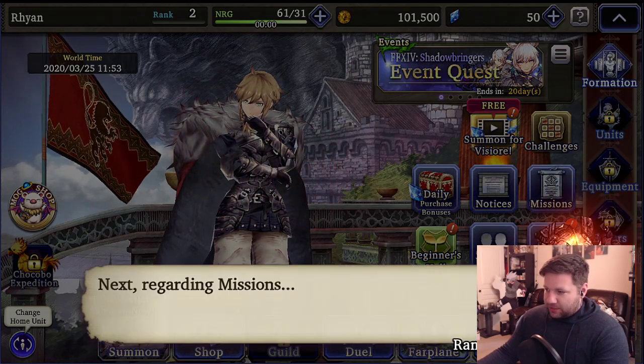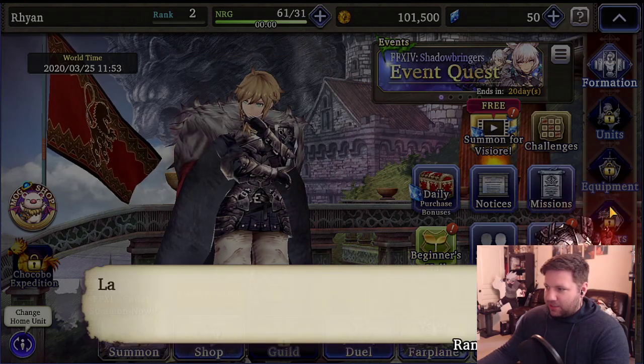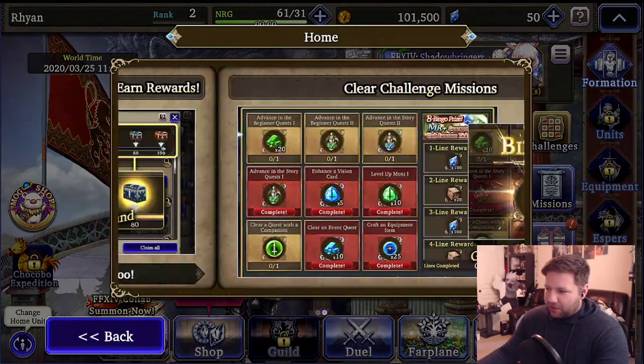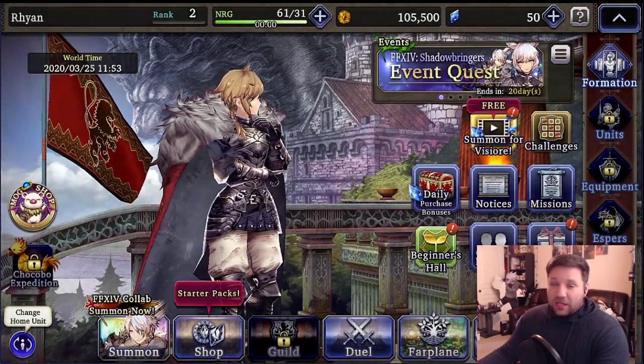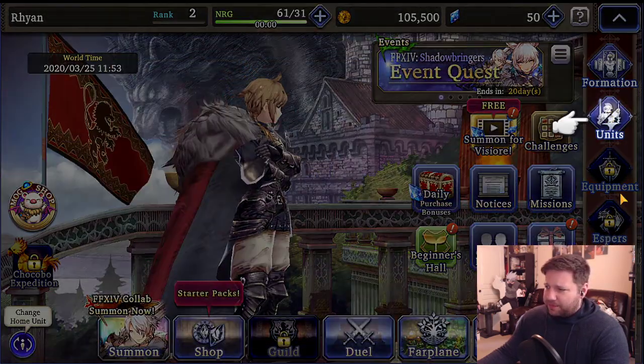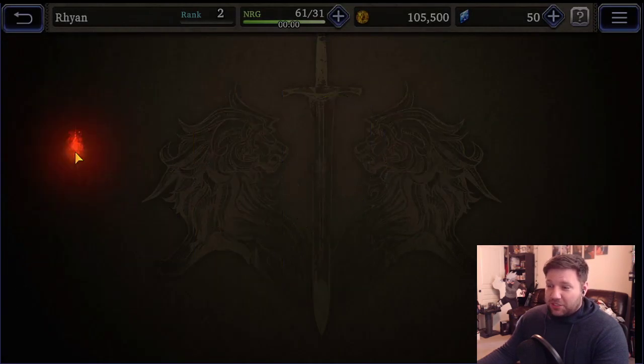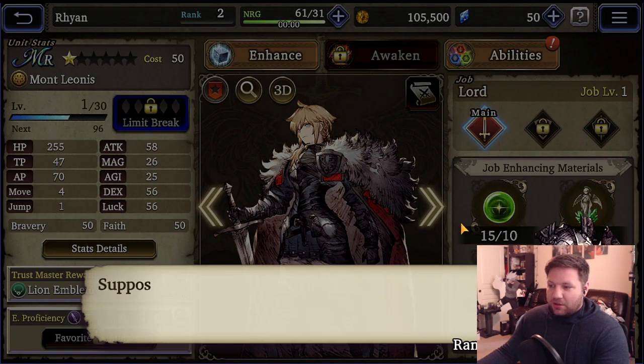They're going to teach you about the sub-menus and then they'll talk about characters in general and what you need to do. There are a lot of login bonuses going on. Also, a funny thing — this re-roll guide will only really survive for six days because that's how long the banner is on.